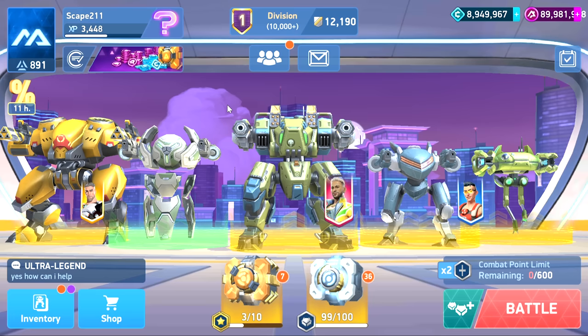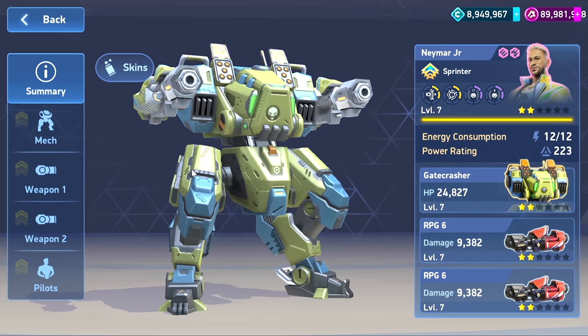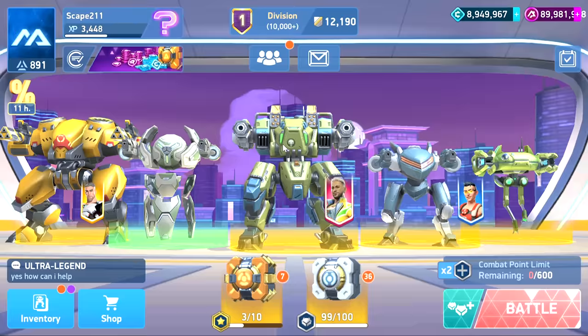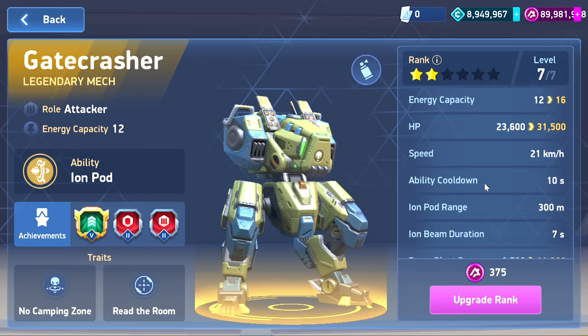What's up everybody, Escape to 11 here and we are on the test server. We are taking a look at the new mech — you guys saw images of it — this is Gate Crasher. This dude looks like a beast and he's actually quite interesting. I like certain things about this guy but he's a little complicated. When I first saw it, it looked like a skin of Brick House — seriously there's a lot of similarities — but this guy is obviously different. I want to first look at his stats.